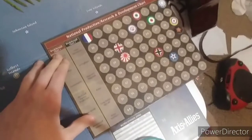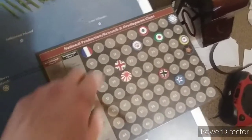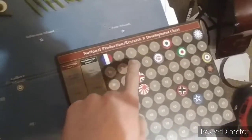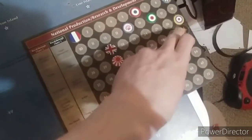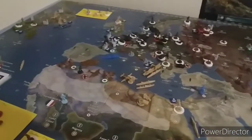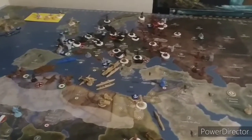The changes in economy this turn: Italy went up from 10 to 16, gaining six IPCs in land territories. Vichy France went from 3 to 1. Free France went from 9 to 6, so Free France is only going to collect six IPCs on their turn. Great Britain lost one from Sudan - they were at 28 and are now at 27. With our income of 15 and no national objectives after tax, we'll be collecting 15 IPCs to spend on our next turn.